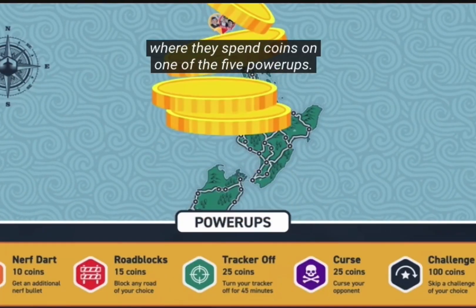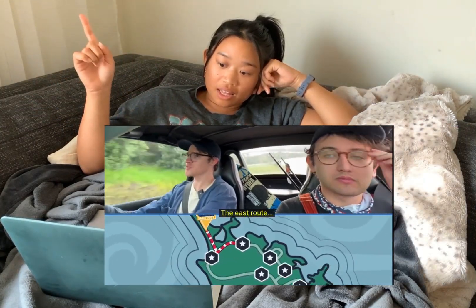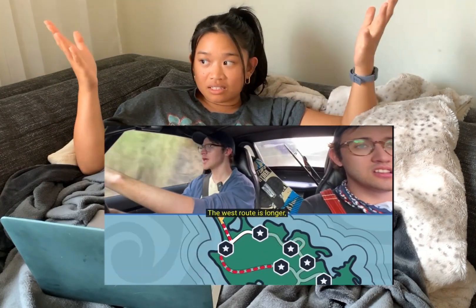In part two, it goes into more of the explanation of the game and how the power-up store works. Then after they explain that, it's basically a discussion between the teams of what route to take and which ones they think their opposing team will take — essentially a discussion of luck-based versus the more reliable but longer route.